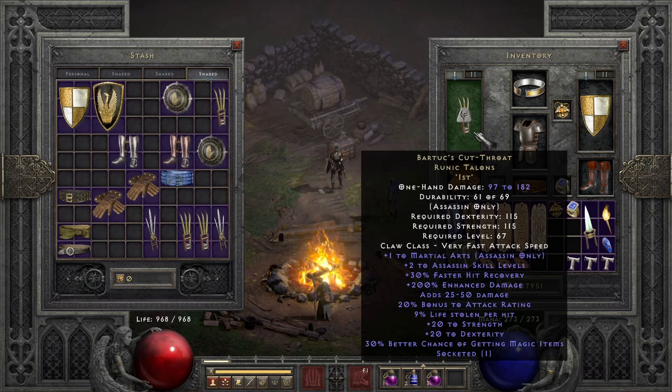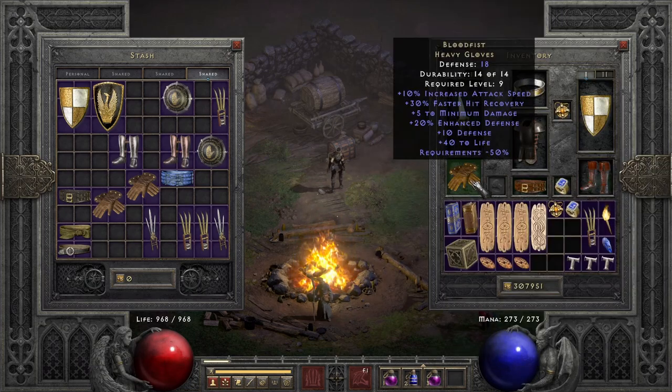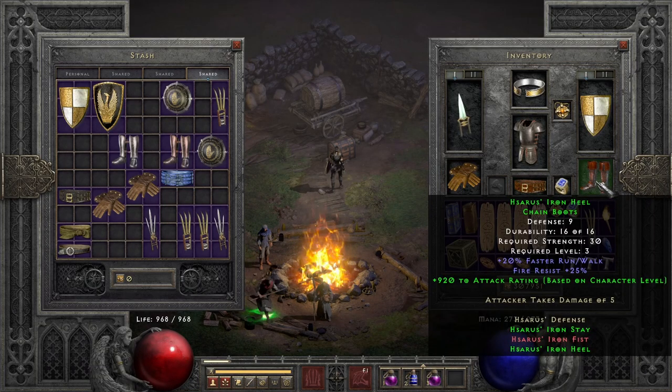If you're starting out on ladder you can run Pattern runeword for a start, because it has a bonus to attack rating and some decent stats — it just needs three sockets and three very cheap runes. You could also go with a Jade Talon. The double Hoto setup gives you 10 attack rating per character level, which is pretty nice.